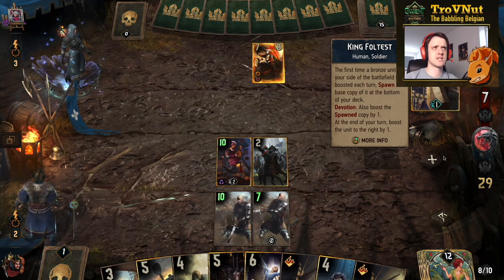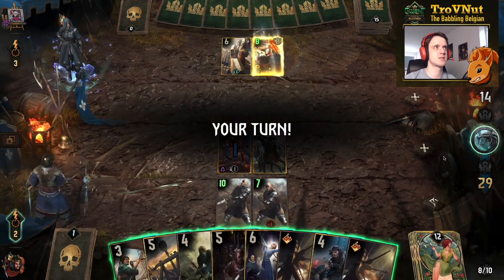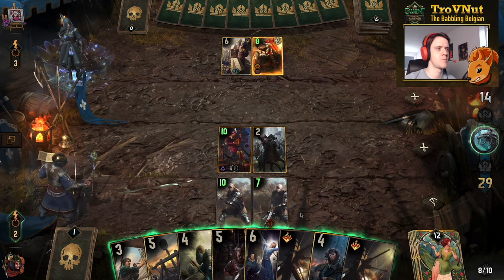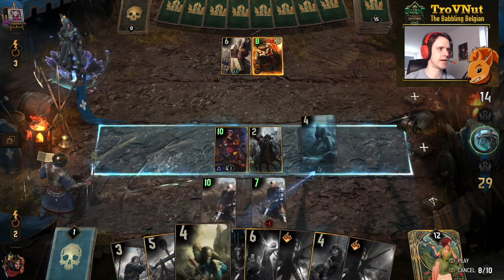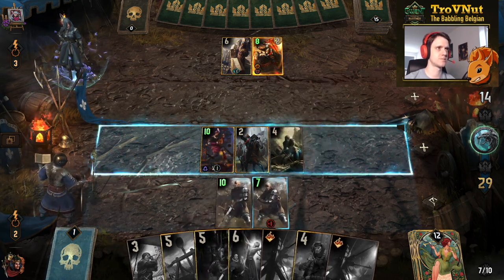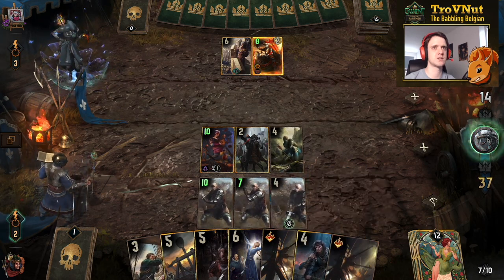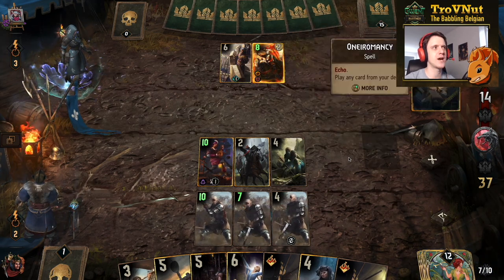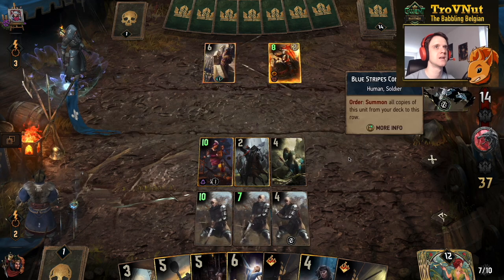Then we get Foltest first from our opponent — interesting, because that means they miss a turn with him. I can't really do much else, so I'm going to put the Scout down, pull another commando, and pull that out of the deck as well. We have three commandos but that's going to be it for now because we drew very badly.